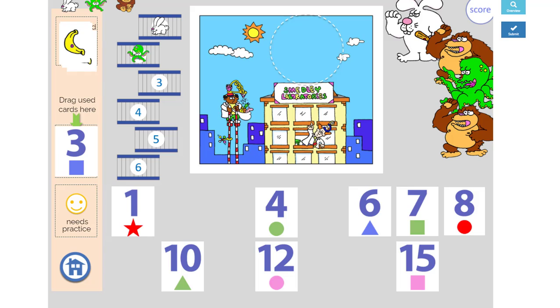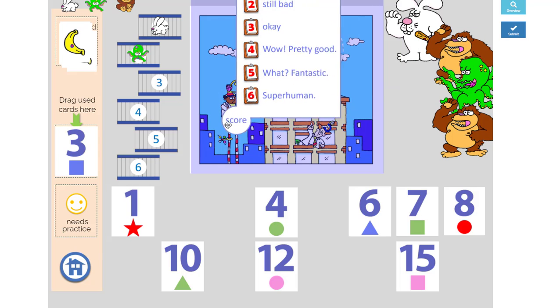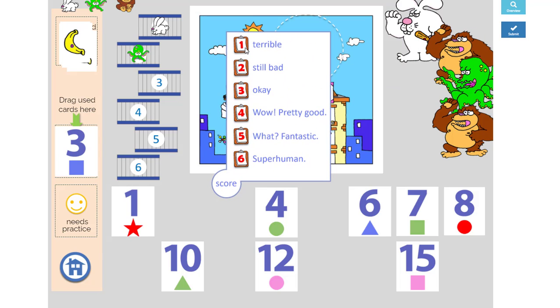Now we can keep playing to the end of the game, and see how many of these little guys we get in the cages. Right now we have two. Let's pull down our score sheet. Well, it's not terrible, but it's still bad. So hopefully you'll get a better score by the end of the game.